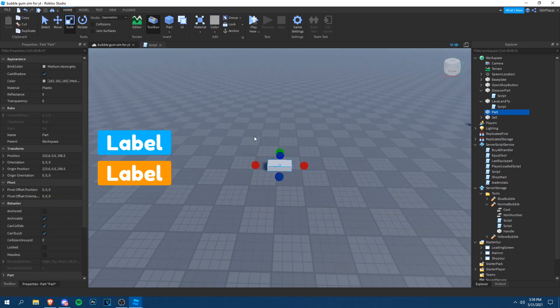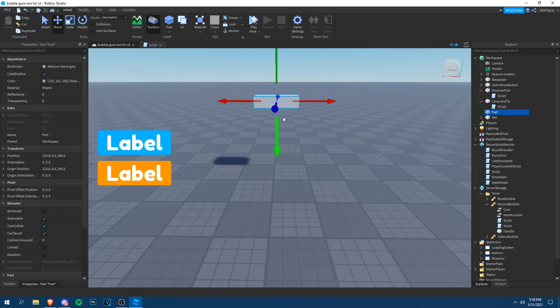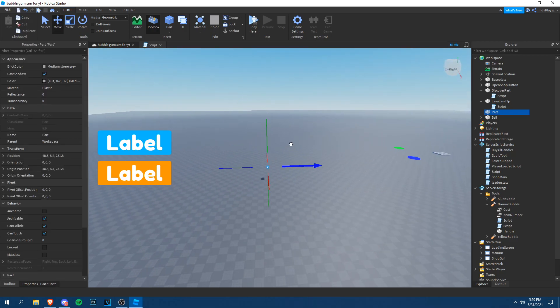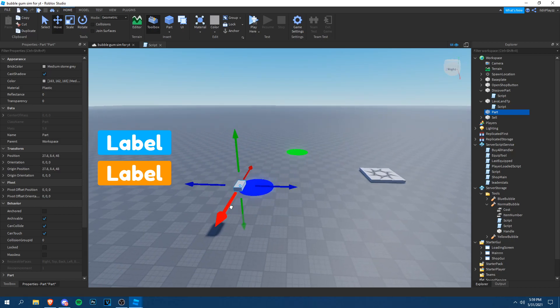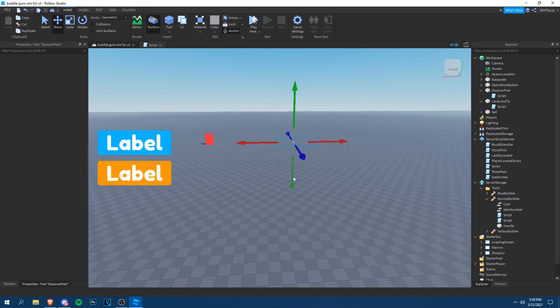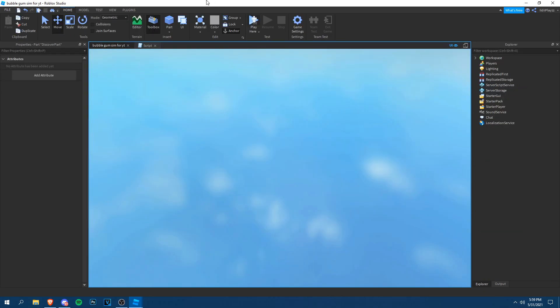To get the destination coordinates, add a part, move it up a little, and place it wherever you want to teleport the player — I'm putting it near the shop. Copy the position of that part, paste it into the `CFrame.new()` call in the script, and then let's test it.